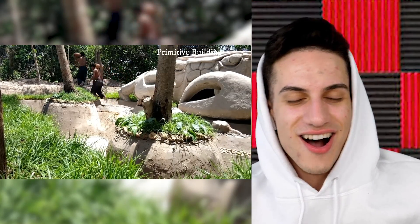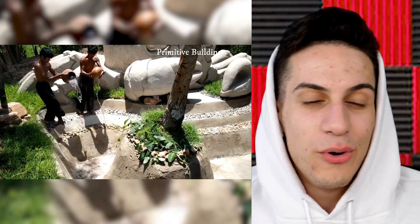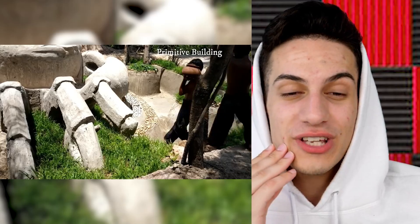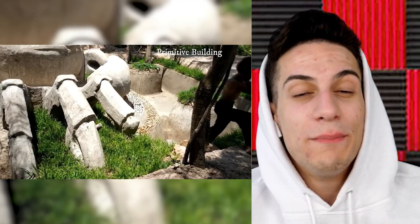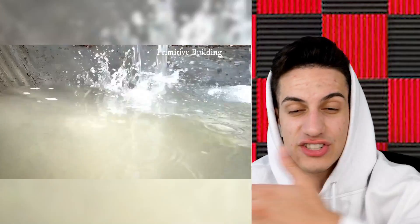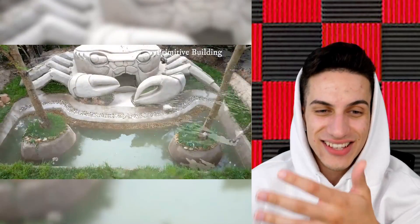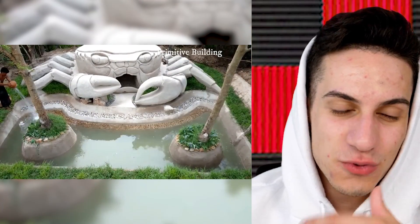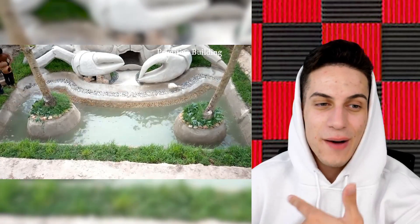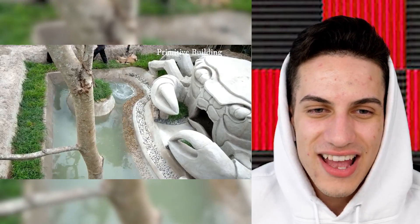They're taking the hard way — going back and forth, pouring water from a pot into the pool. What they could do is run a piping system using bamboo to make it all connected with a drain system, but that takes time too. So they're doing it this way, making constant trips over and over filling it up. There we go — the swimming pool is done! This is incredible. It looks like something you'd see in a museum, seriously.